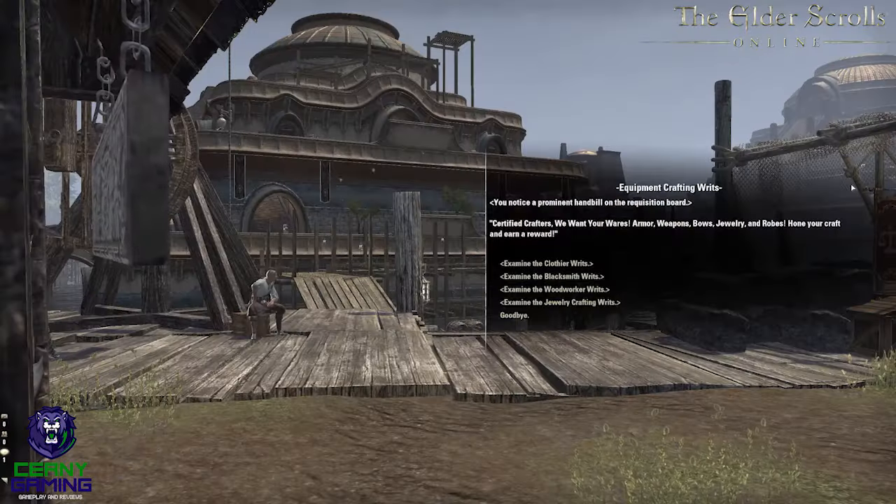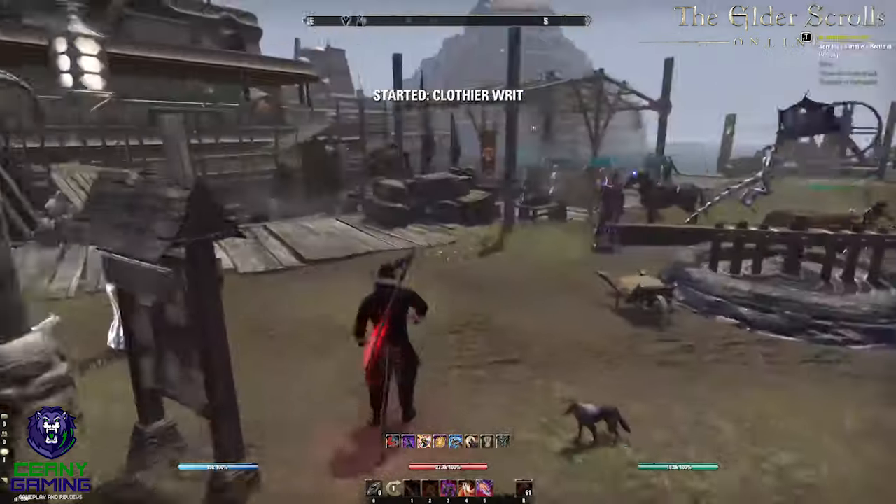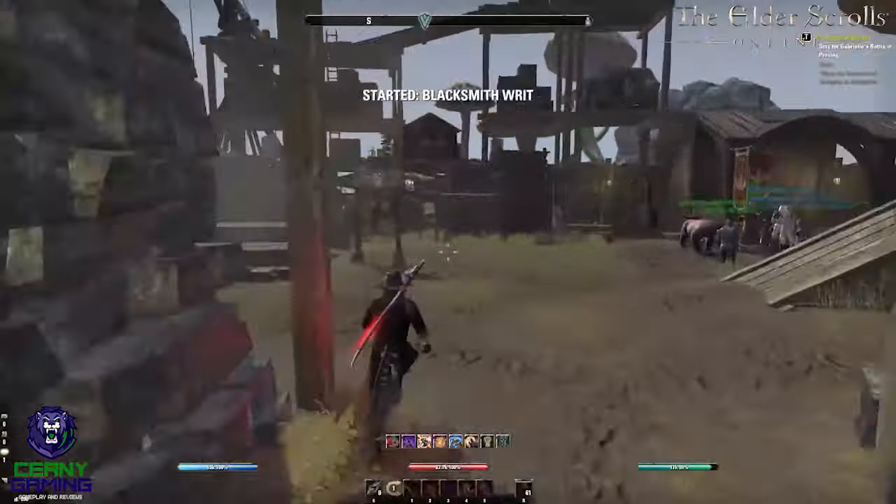Method number one is daily crafting writs. This is absolutely the best way to make money in the Elder Scrolls Online and requires some upfront time investment. But once you've got it set up, you will earn tons really, really easily.